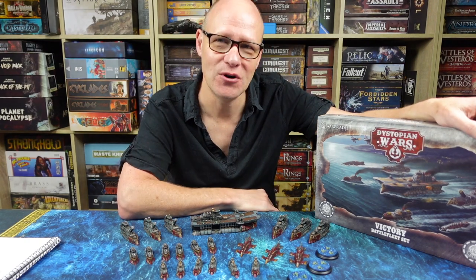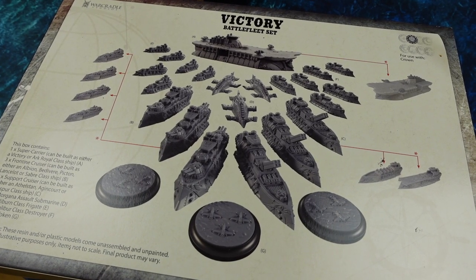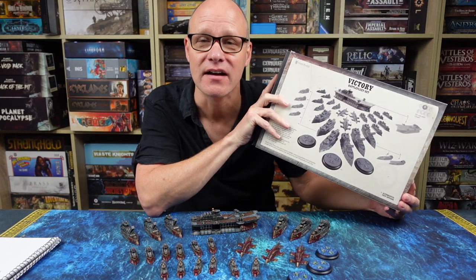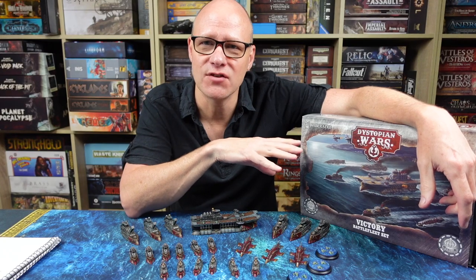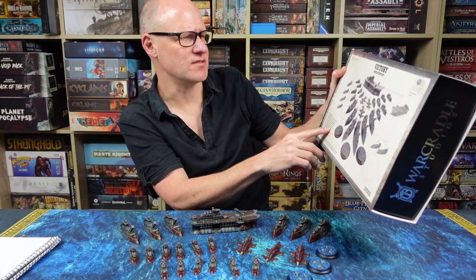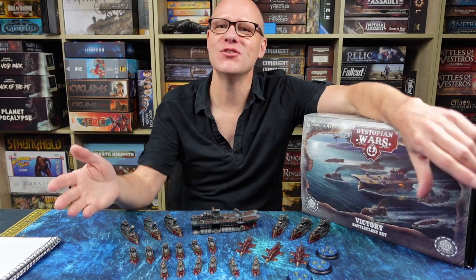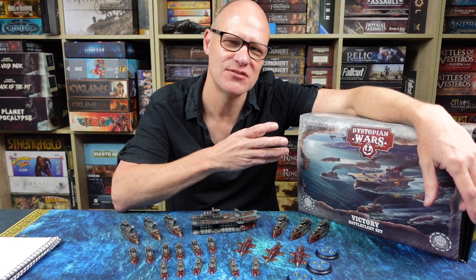A strange thing about the packaging for War Cradle's Dystopian Wars stuff is that it just has this kind of dull black and white picture on the back. I don't quite understand why they do this, because they look so great when painted. It's quite common in the industry to show painted models on the back. War Cradle, what you should do is get these models painted and put them on the back — I know they do paint them, because they show them online. Also, it just sort of says you can build a frontline cruiser and lists all the options without identifying which option is which. So you've got to have a pretty organized brain when you get into Dystopian Wars to sort out all the different types of ships and weapon configurations.